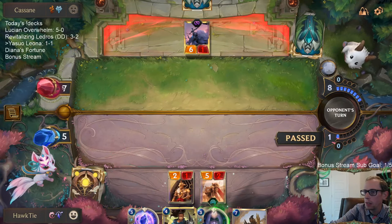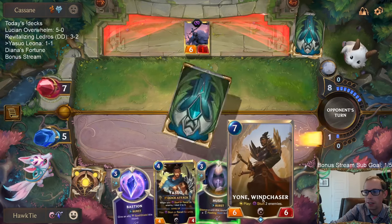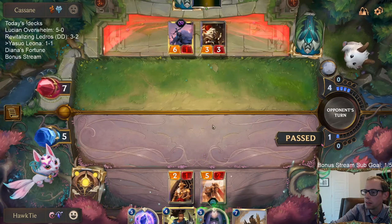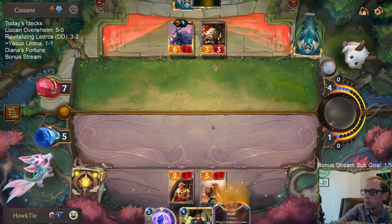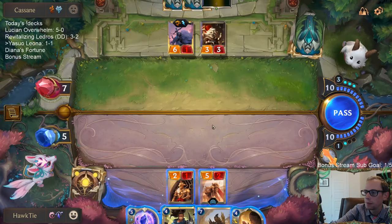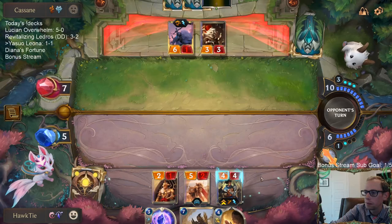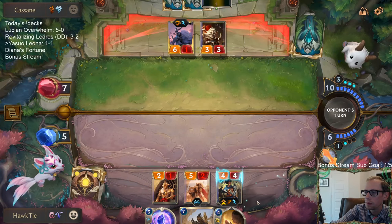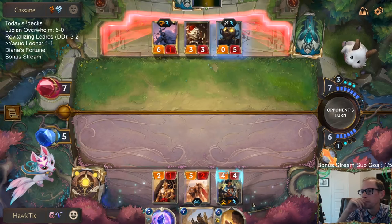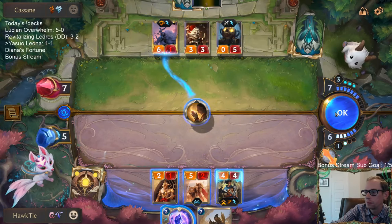If they don't have anything here, we can go straight to attacks and force them to block with Sejuani. I guess that wouldn't really make a lot of sense with having a Yone though. Another Warning Shot. Another Warning Shot. I don't know.